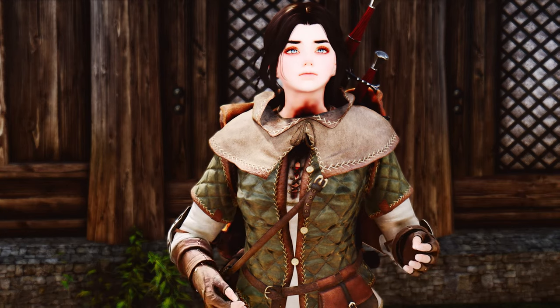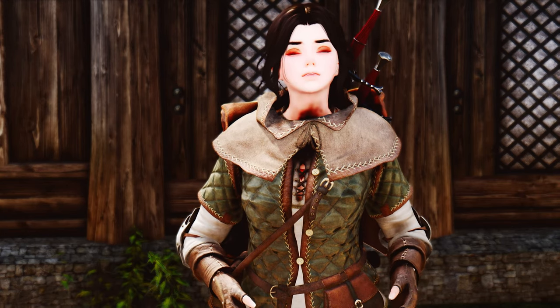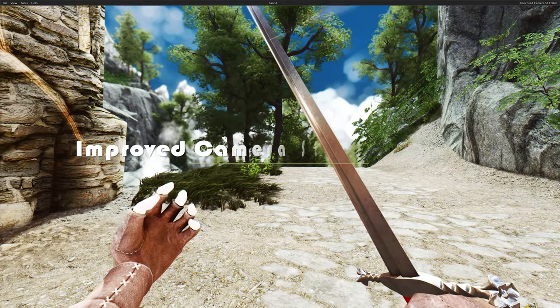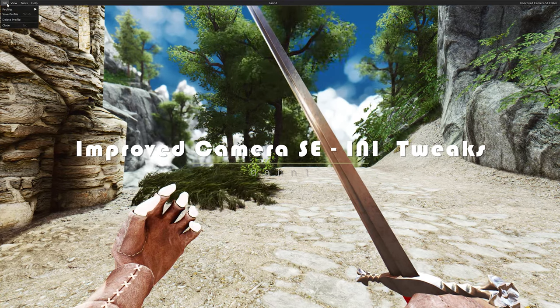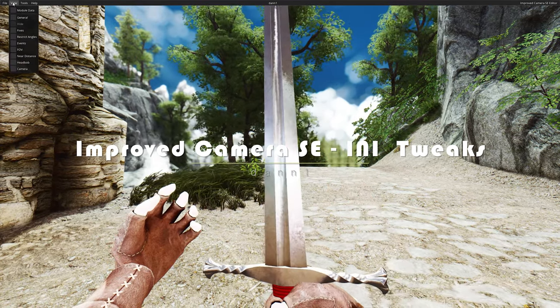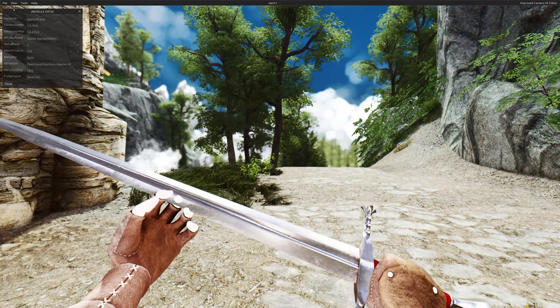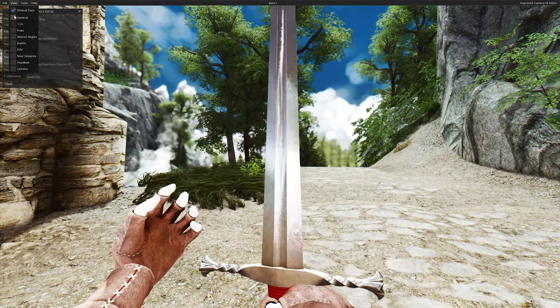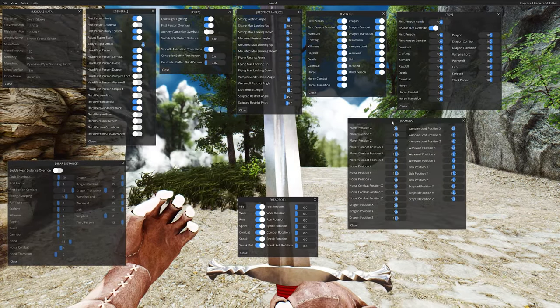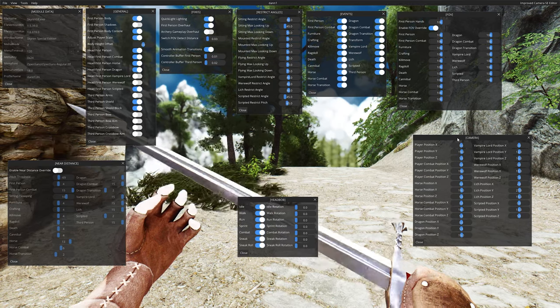Download it now and witness the game world in ways you never thought possible. The second mod we want to introduce is Improved Camera SE INI Tweaks. This mod allows you to make real-time INI modifications to Improved Camera SE while in-game. You can make real-time adjustments to a total of nine areas, including General, Fixes, Head Bob, and FOV.